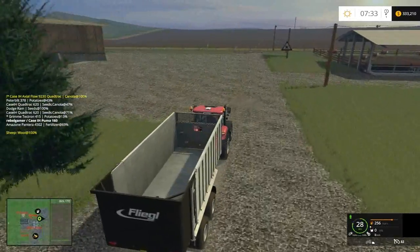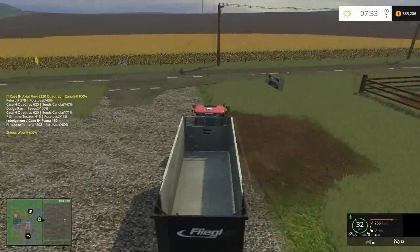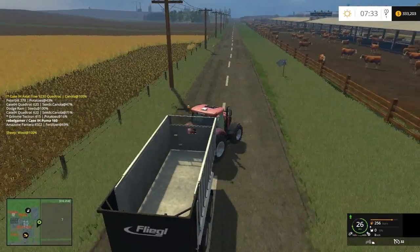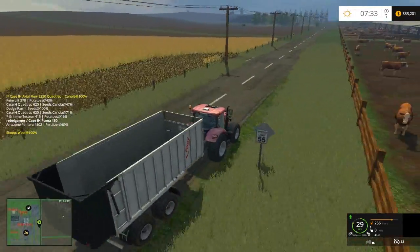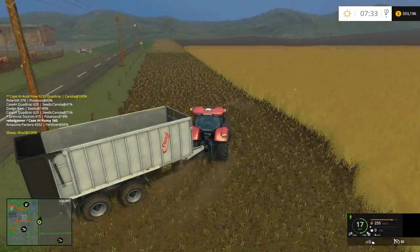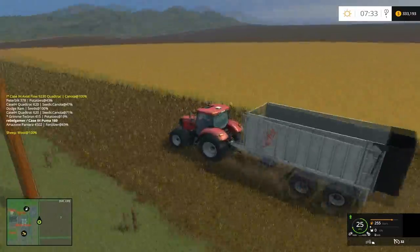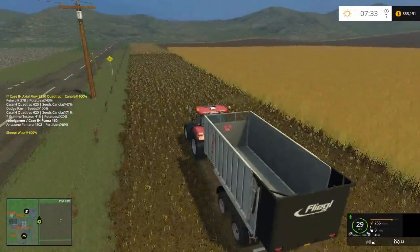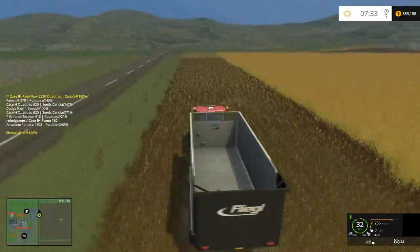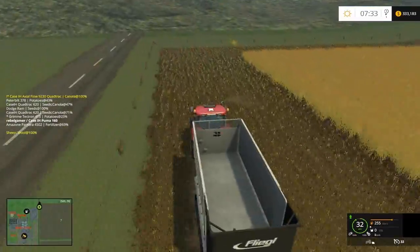Let's get this guy unloaded. I have a course for courseplay, but I want the combine to do at least two rounds around the field, and I have auto combine set up to do that right now. I like to have him go around twice and then I disable auto combine and just hire the in-game worker to go up and down — a little more realistic like that.